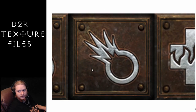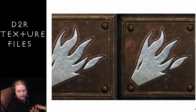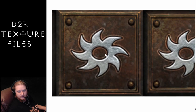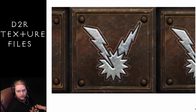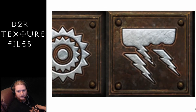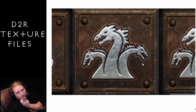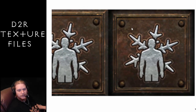And we've got Sorceress skills: Fireball, Warmth, Charged Bolt, Frost Armor, Static, Telekinesis, Frost Nova, Blaze, Nova, Lightning, Fire Wall, Enchant, Chain Lightning, Teleport, Meteor, Energy Shield, Blizzard, Fire Mastery, Hydra — this looks really cool — Lightning Mastery, and Frozen Orb. Pretty darn cool.